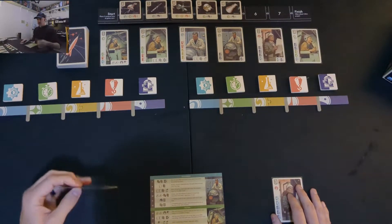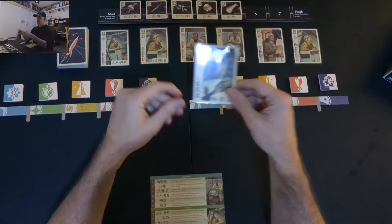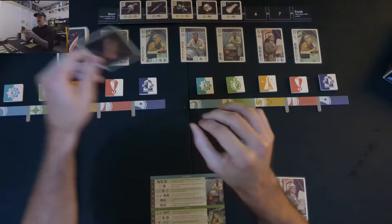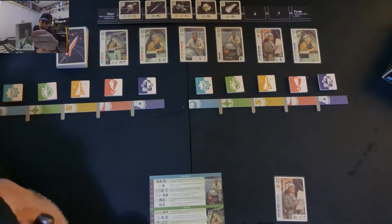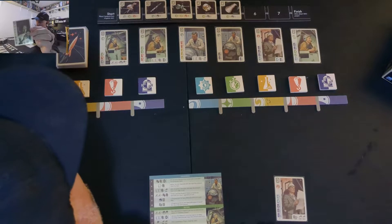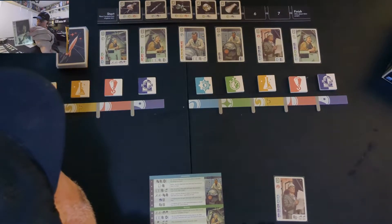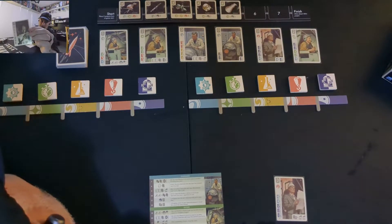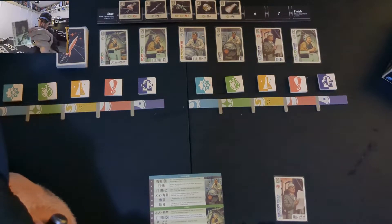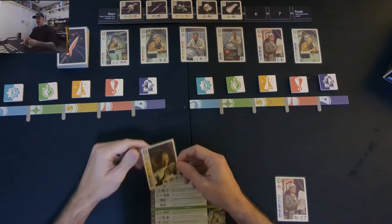Let's look at the anatomy of a card, since that is largely what drives the game. In the upper left-hand corner is how many points that card is worth at the end of the game. Just below that is a circular symbol — those are what you're trying to collect in your tableau to complete the projects. Under that are square icons that indicate the cost for that particular worker. Workers have various costs shown by the symbols at the top of the two player tableaus.